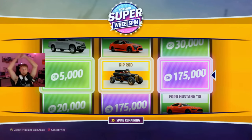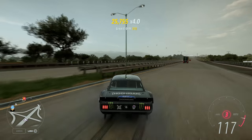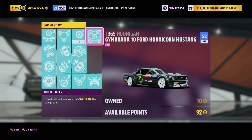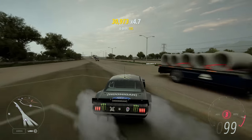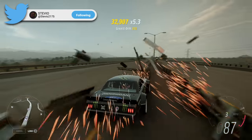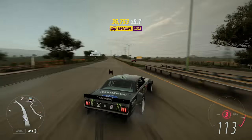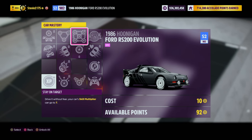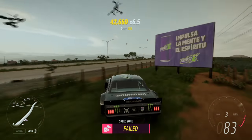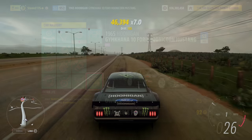The first thing you need is an optimal car. Best one hands down is the gameplay you're seeing — the Hoonicorn V2. It has an 8x skill multiplier and is super easy to hoon around in. I do use it bone stock. The only problem is this car isn't available to everyone, so my honorable mention is an auto show car, the Hoonigan RS200. This car has a 7x multiplier. Regardless of which car you use, make sure you have the extra life perk activated along with all the other perks that give boosts to skill score.